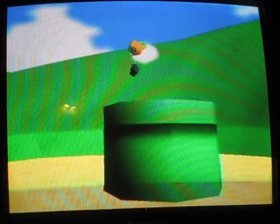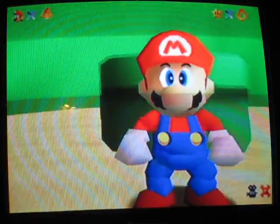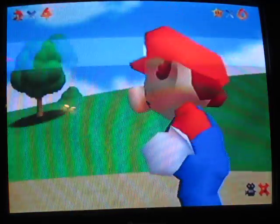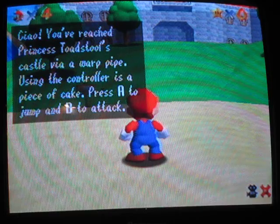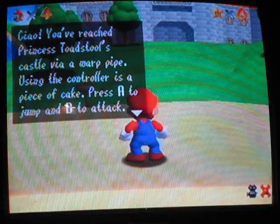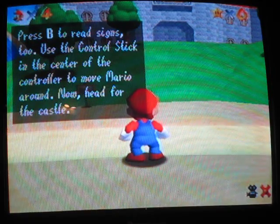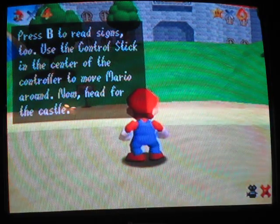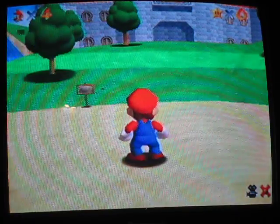Second game where she calls herself Peach. You've reached Princess Toadstool's castle via a warp pipe. Using the controller is a piece of cake: press A to jump and B to attack. Use B to read signs. Use the control stick in the center of the controller to move Mario around and head for the castle.